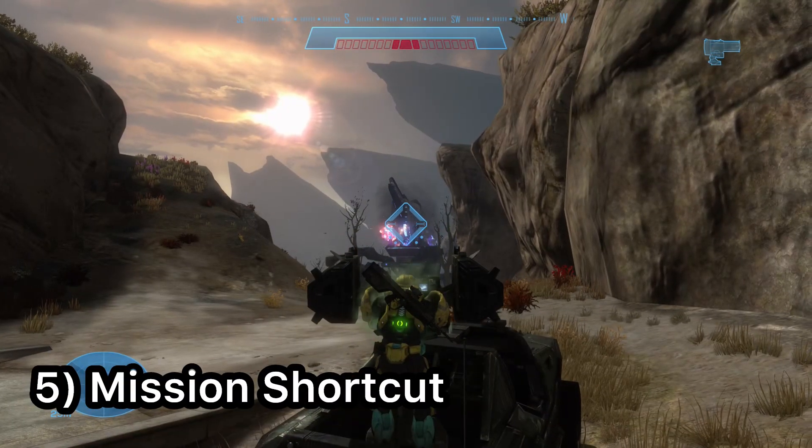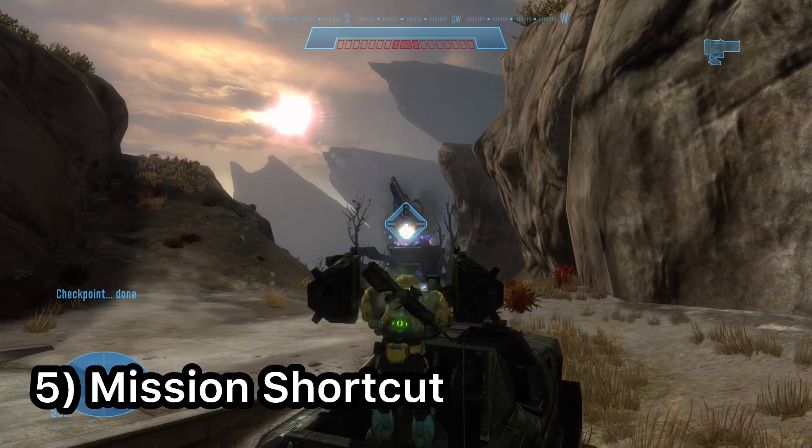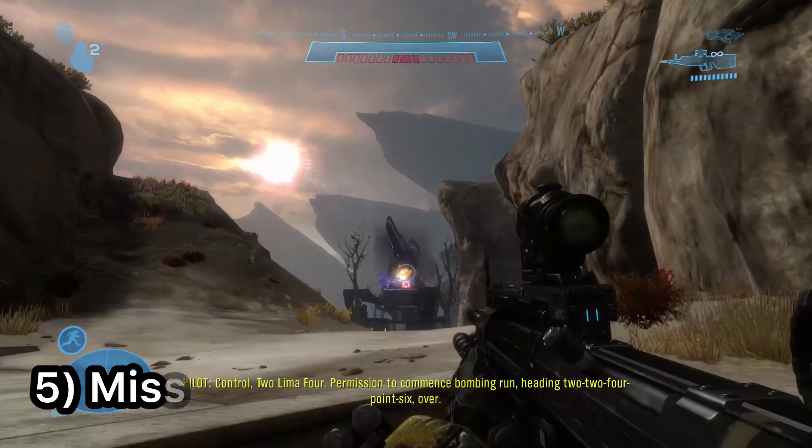On the Halo Reach mission Tip the Spear, you are able to take out the AA guns with a Warthog instead of risking death by going inside and destroying them. This can be very useful for some legendary runs.